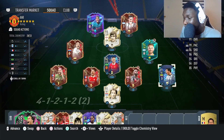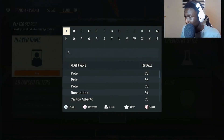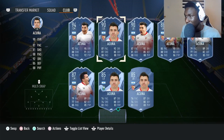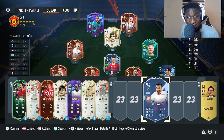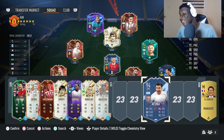Another comparison is the 94-rated Flashback Acuna SBC that came out recently. In the CM position, 100% Acuna — no question. They have a similar body type but Acuna's defending and physical are way better than McCallista's. In an attacking CAM position, McCallista wins because of the finishing and five-star skill moves.